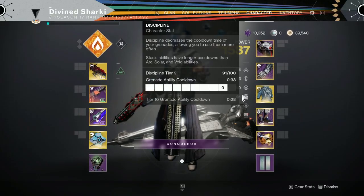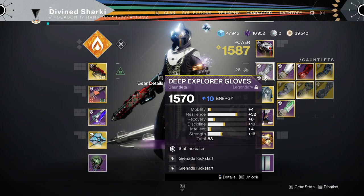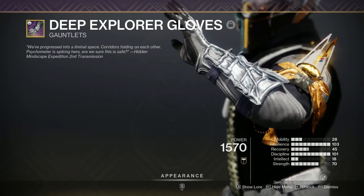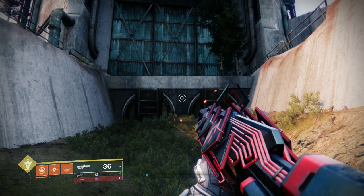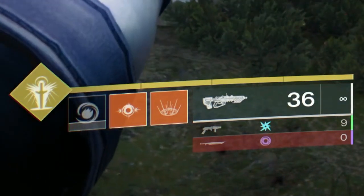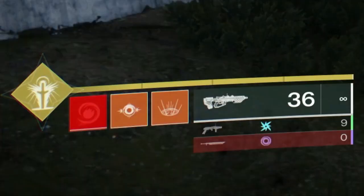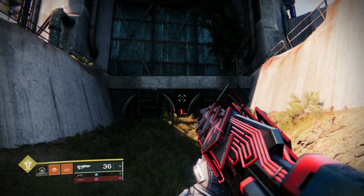The key word is 'fully.' Most Warlocks invest heavily into Discipline, and grenades are very strong — especially on the Warlock. However, this mod will not work with the Starfire Protocol because of that extra Fusion Grenade charge. You have to fully expend your Grenade Energy, but Starfire Protocol gives you two charges. If you look at the bottom left-hand corner when I throw it, the mod doesn't proc because there's still a whole Grenade charge remaining. Even with two copies of Grenade Kickstart, if you spam-throw your Grenade, the mod will never proc while you have two grenade charges.